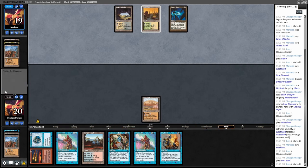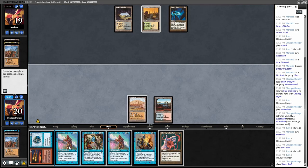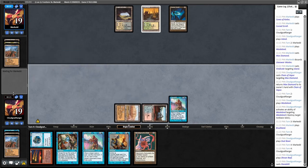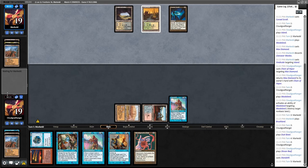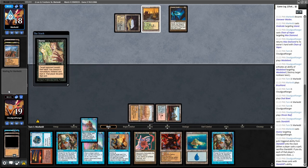I'll lead with the Dust Bowl because if I'm going to lose a land to Wasteland or Vindicate, I'd rather it be the Dust Bowl. He doesn't have a Curse Scroll in play and I don't think he has another land — the more turns he waits, the less reliable Curse Scroll becomes. We have a Duress. Drew some land, definitely step one.